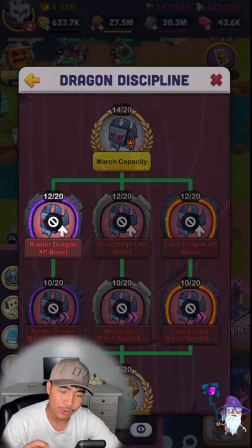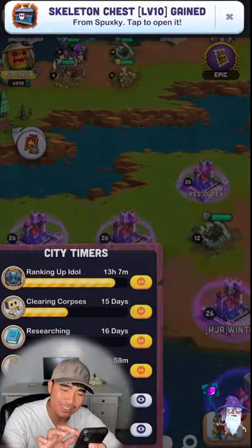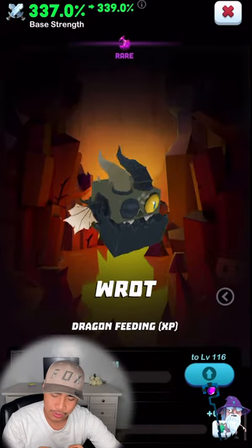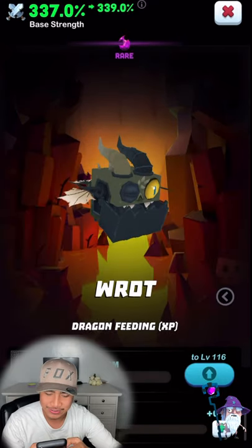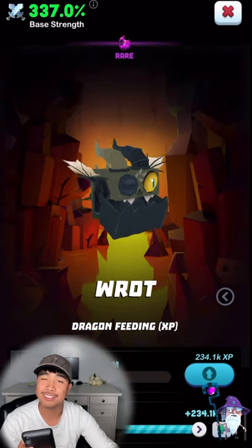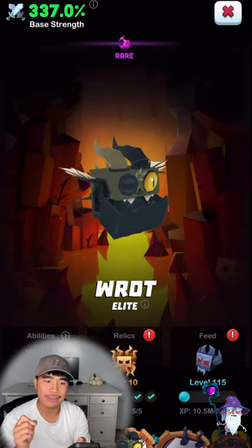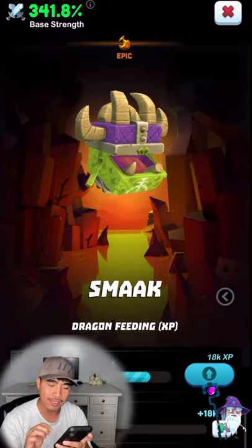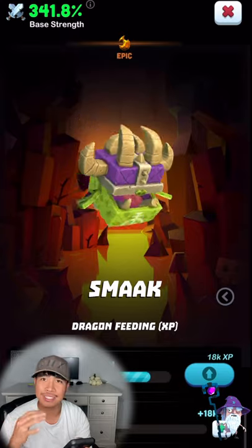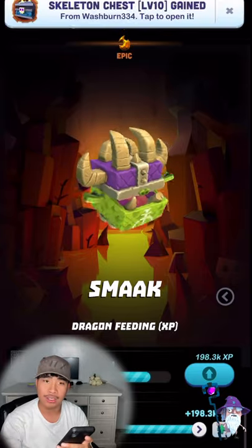For my epic dragons it's only 12 out of 20. Let me show you the difference. For my dragon Rot, I have 11 golden chows — using one gives 21.3k XP, and using all of them gives about 234k XP, nearly a quarter million. That's because I have the Dragon XP boost maxed in that biome. But for my epic dragon at only 12 out of 20, one chow gives only 18k XP — you're losing about 3k XP per chow, and for 11 chows that's about 50k XP lost.